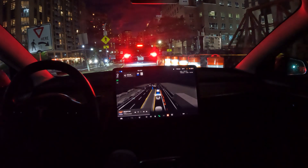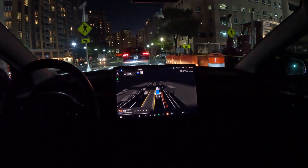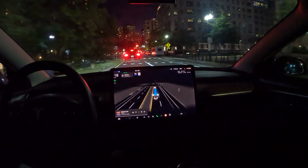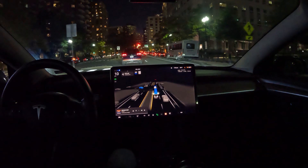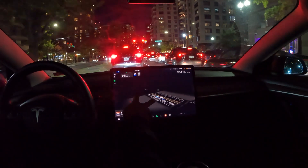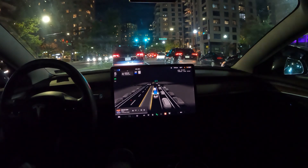Now we've got pedestrians crossing and a car in front of us, so FSD stopped behind it. It highlighted the pedestrians in blue, which means it recognized them crossing and would have definitely come to a stop. All in all, FSD is definitely aware with all of the cameras — it has eyes in the back of its head. You can see cars approaching from behind as well, so it's a great assistance tool.